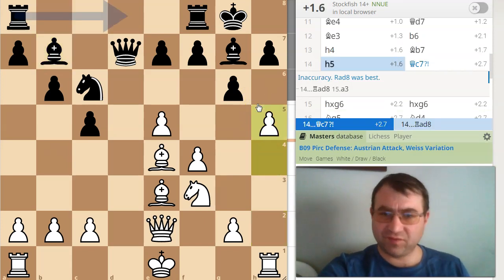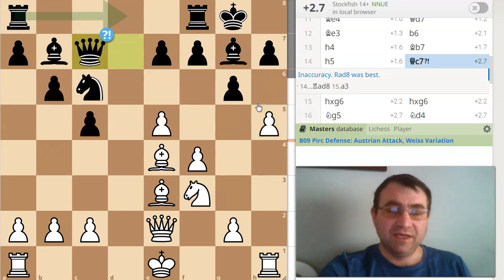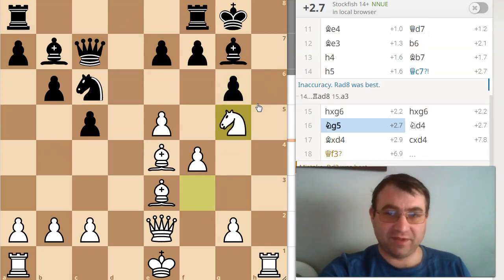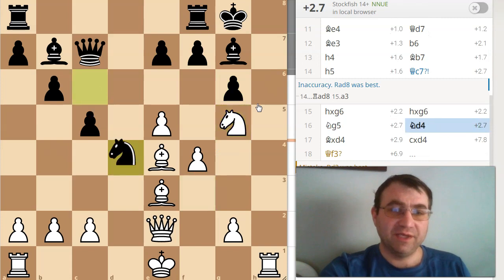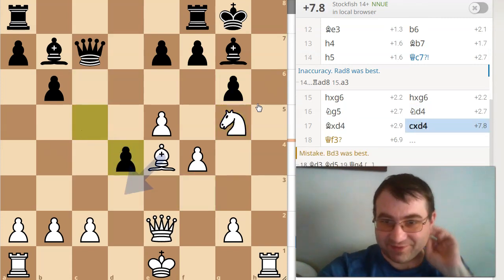So Bishop d7, h5 — just continuing with the attack, and so far the computer likes all of this. Queen c7, and then hxg, hxg, and then I play Knight g5 — this is all part of the attacking concept. Knight d4, so I exchange, and now here the computer says I made a mistake.